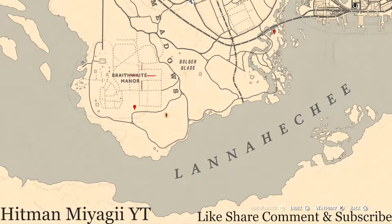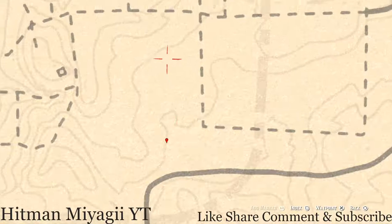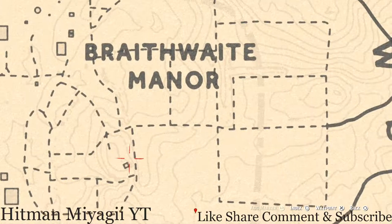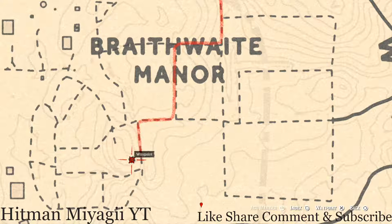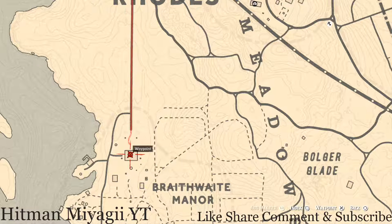Over at Braithwaite Manor estate, at the edge of the cotton field at the very end, you'll see a dig spot — an arrowhead. It's randomized, and you do not need your metal detector, just your shovel. Use Eagle Eye to see the glowing indicator. Inside the small house there are also: a Rosewood Hairbrush on a stand in the corner, a Ten of Pentacles tarot card inside a fallen box, and an antique alcohol bottle — a London Dry Gin bottle — on the ground floor dinner table.